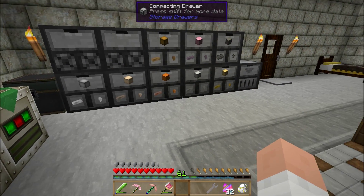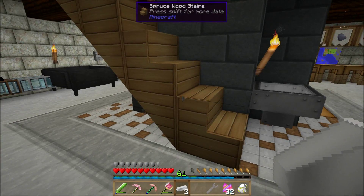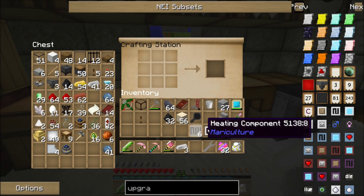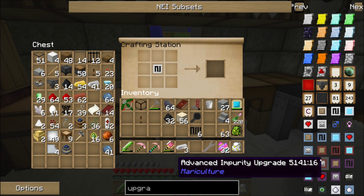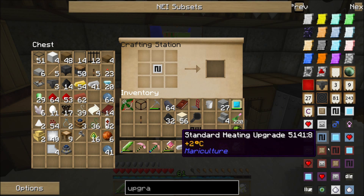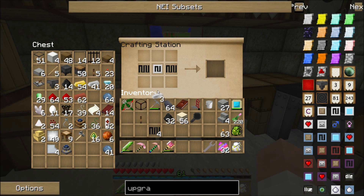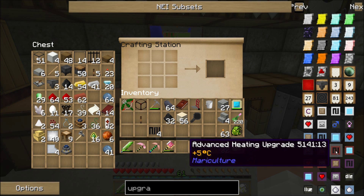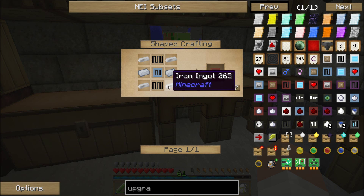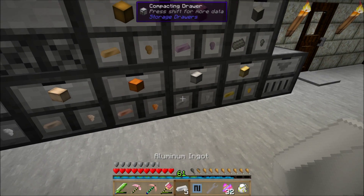There we go — now I have a big vat. I've got levers set up with some gate controls and wooden fluid pipes. I've turned off the auto eject on this because I don't want things going in right now. The wooden gate extracts much faster than the auto eject, so I also need some water in here. I've already got a fluid tank with some water and can start pumping that in now.